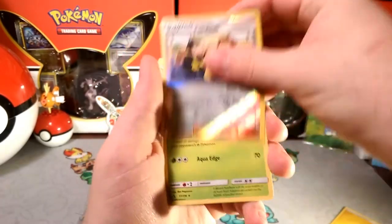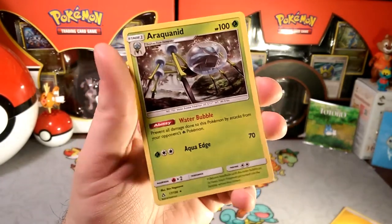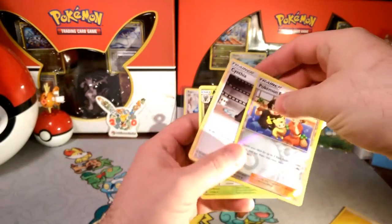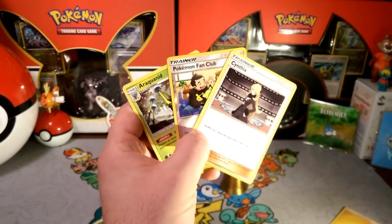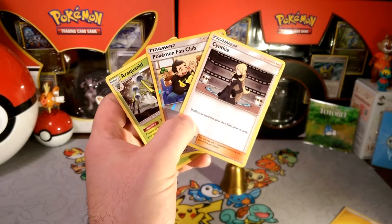A Grotto reverse foil, and a Pokémon Fan Club. Our rare is an Araquanid with that Water Bubble — not bad. We got a Cynthia, and I actually think that card is worth more than the reverse foil and the rare, but I'm not definite.